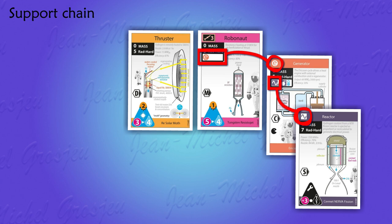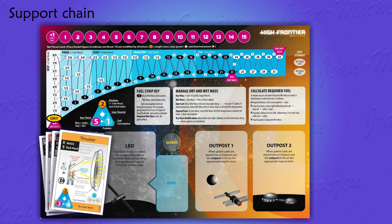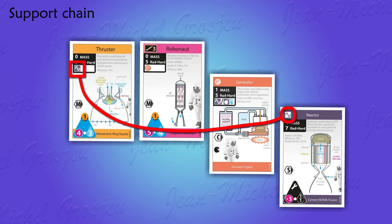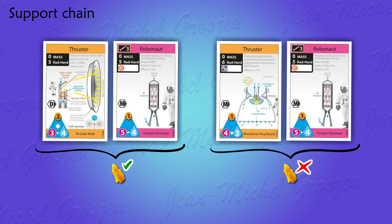On his player mat, he would stack all these cards on his rocket box, constituting his rocket with a total dry mass of two. Had we used another thruster instead, it would be supported by the same reactor as the generator — a card can support multiple other cards. Note that this rocket can perfectly lift off and fly; the Robonaut lacks its support generator so it doesn't work, but that doesn't prevent the rocket from flying, its thruster being fully operating. A rocket cannot fly if neither thrust triangle has its operating support chain — both cards are inactive.